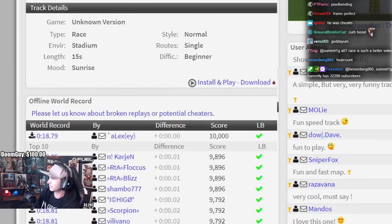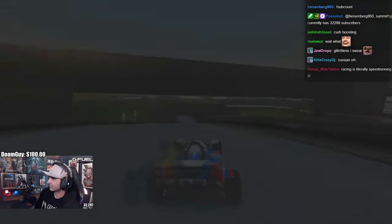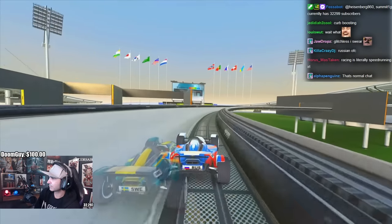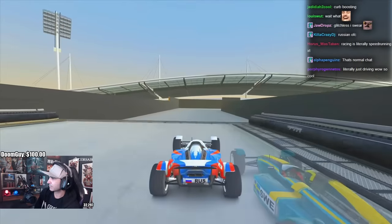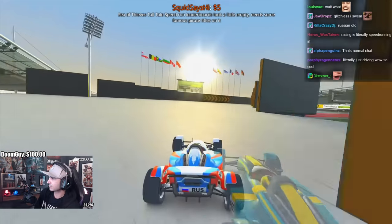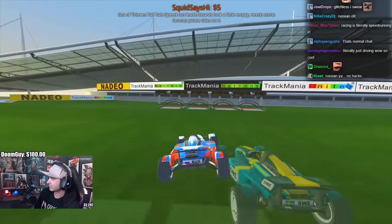When people saw the run, they were shocked. Alec had gotten a better start than Karian, followed by a pixel-perfect first turn, having nearly no space at all between his wheels and the wall. He then increased his lead to Karian over the platforms, amounting to a hundredth improvement.